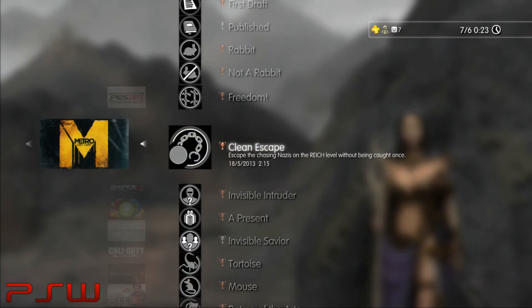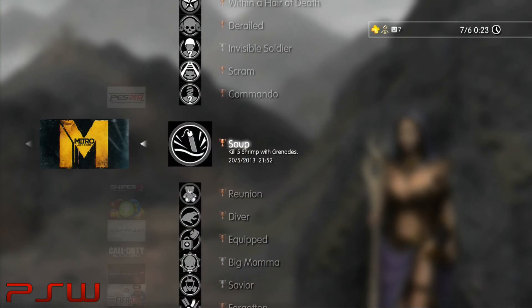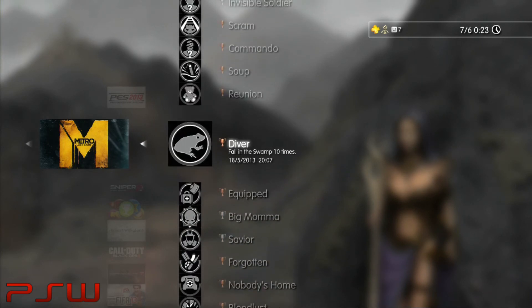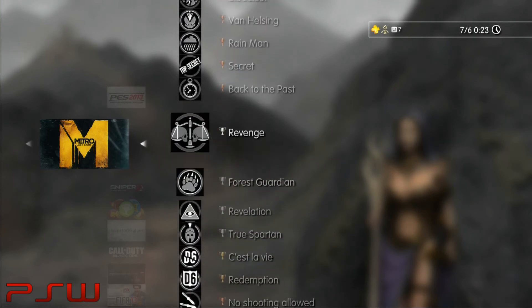The chapter-specific trophies are all very easy with guides, and quite easy to do without guides to be honest. Have a look at my trophy guide if you're stuck on any of those. Nothing's going to keep you too long there.